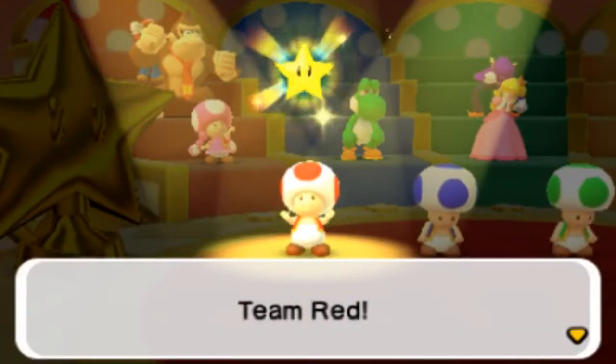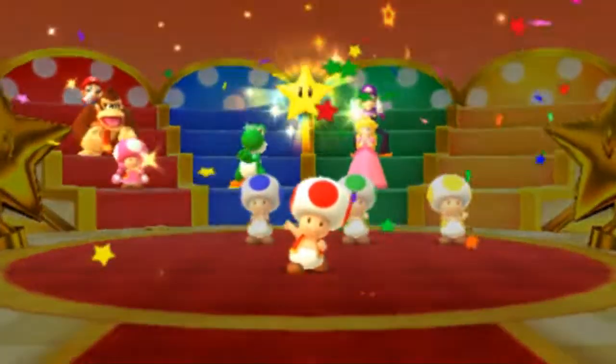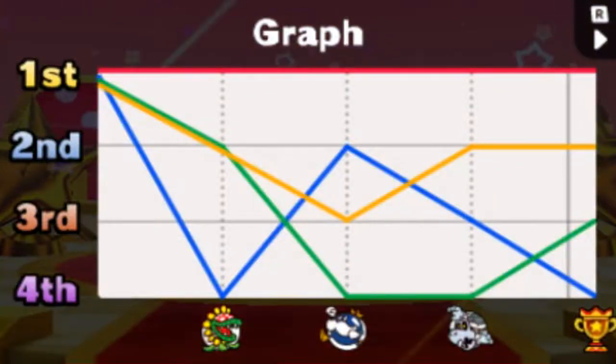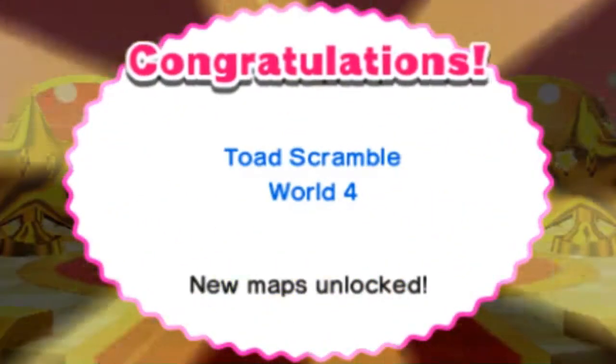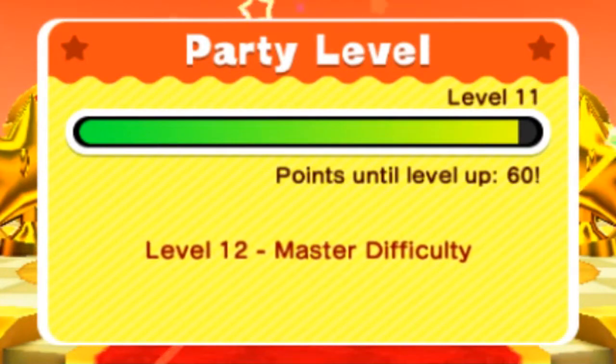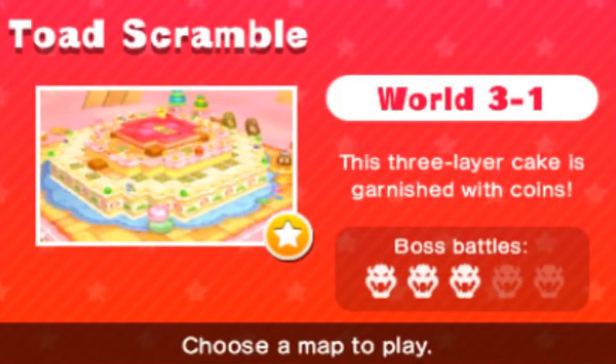Team red is the winner — like there was any doubt! One extra star on the Star Rush — I'll take it. Look at that chart, just straight up flatlined right at the very top — perfect. We have now unlocked World Four of Toad Scramble! We were so close to level eleven and almost unlocked master difficulty. Anyway, that's going to do it for this Toad Scramble board — until next time, thank you for watching and I'll catch you later.